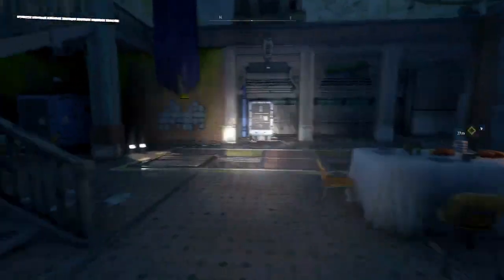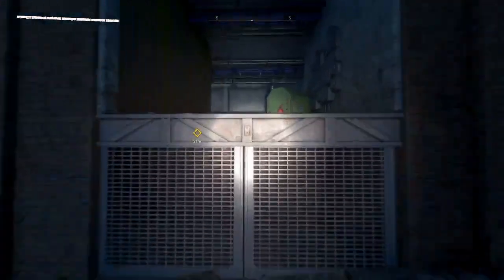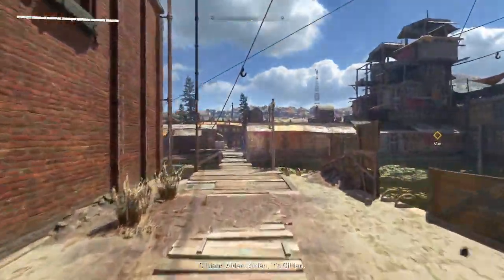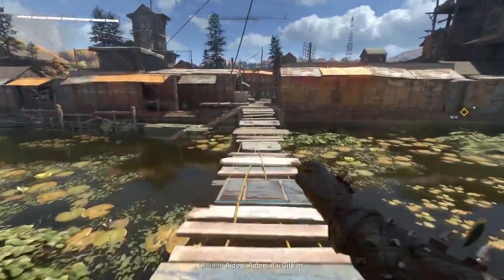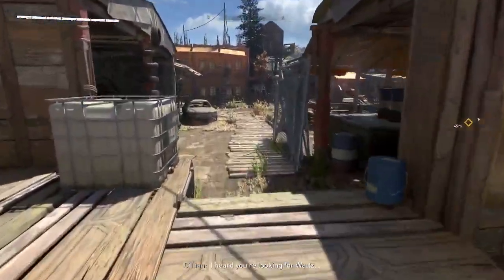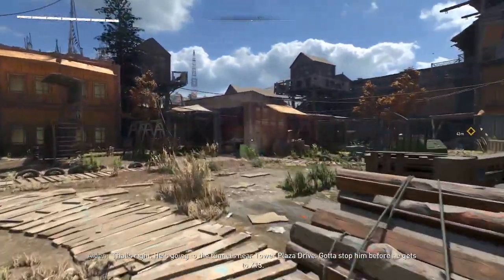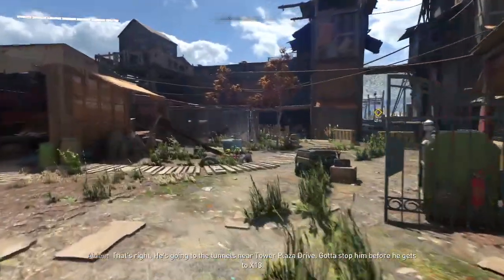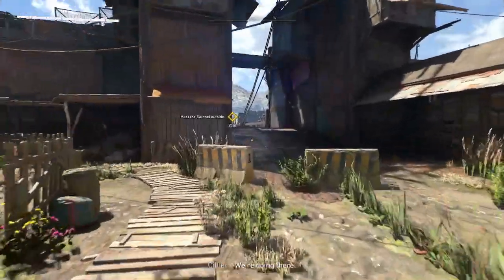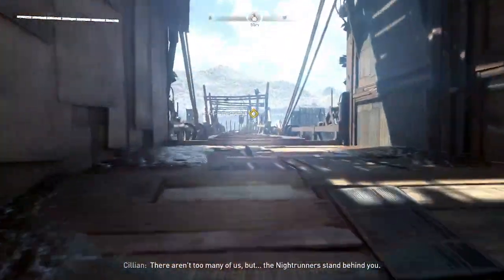Now we're going to get back out. This is part of the battle — we've got to avoid anything down here. Killian! I heard you're looking for Waltz. That's right. He's going to the tunnels near Tower Plaza Drive. Gotta stop him before he gets to X-13. We're going there. There aren't too many of us, but the Night Runners stand behind you.